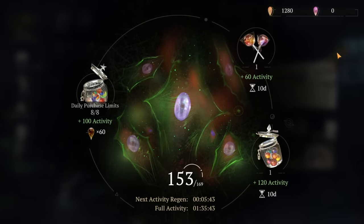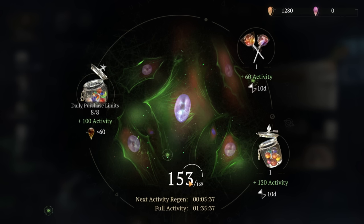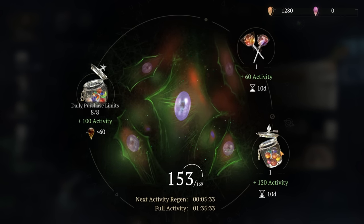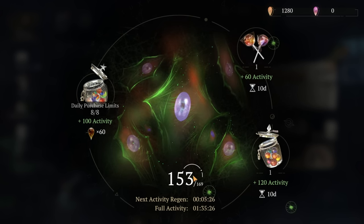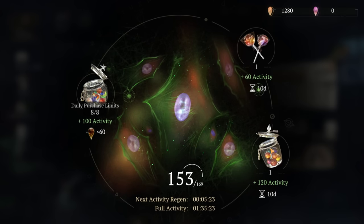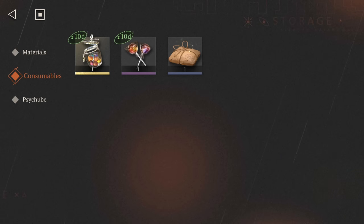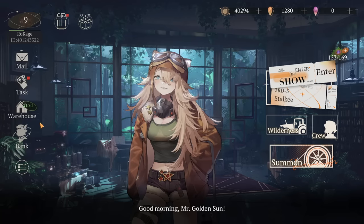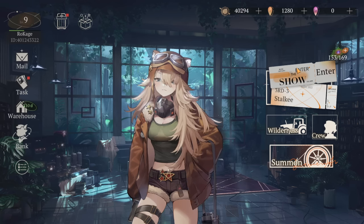Now let's talk about stamina, or activity. You have certain refills here, and it is really important that you don't overcap the stamina. For example, I have 153 out of 169 — I don't need to use those refills now because I would overcap it and waste the material. Also, there is a timer, so make sure to use the stamina in time. Don't wait until it runs out, because you could miss a lot of valuable stamina for progression.